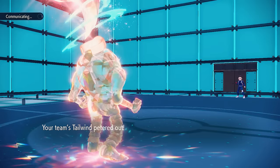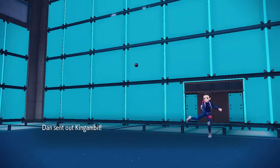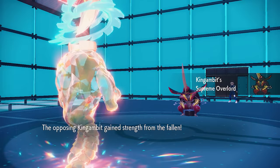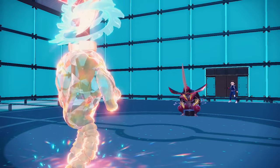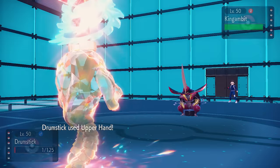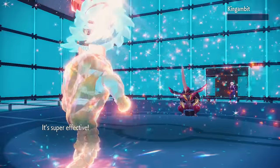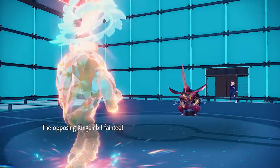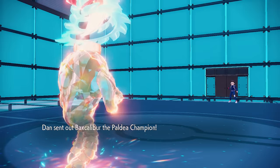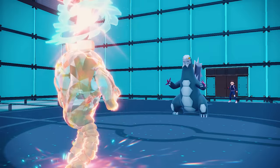The Tailwind is going to go away, but it doesn't really matter because we have Unburden — I am faster than everything. But being at 1 HP is generally bad because priority just destroys us. They see that opportunity and go into Kingambit. A Sucker Punch is obviously coming, so I'm going to predict that and go for the Upper Hand — say no, not today, good sir. I'm bopping him, and we will not be taking Sucker Punches today. We also just straight up knock it out, because of that Attack boost and the Tera. That is the most satisfying way to kill a Kingambit of all time.